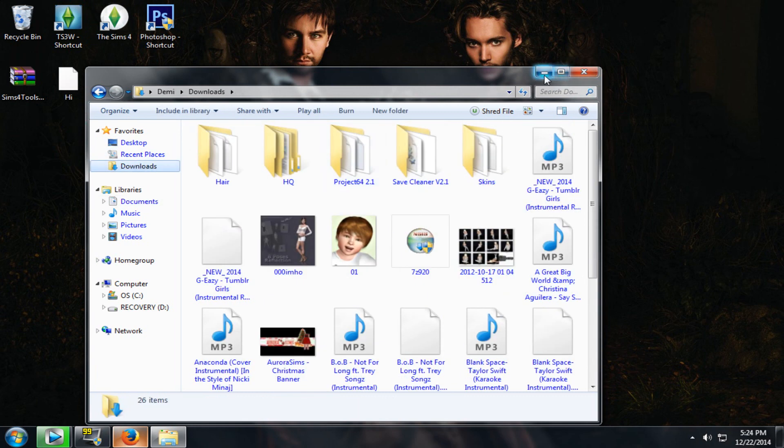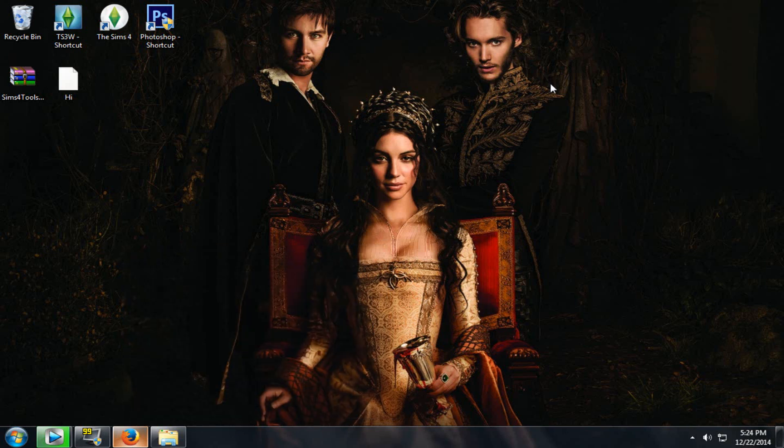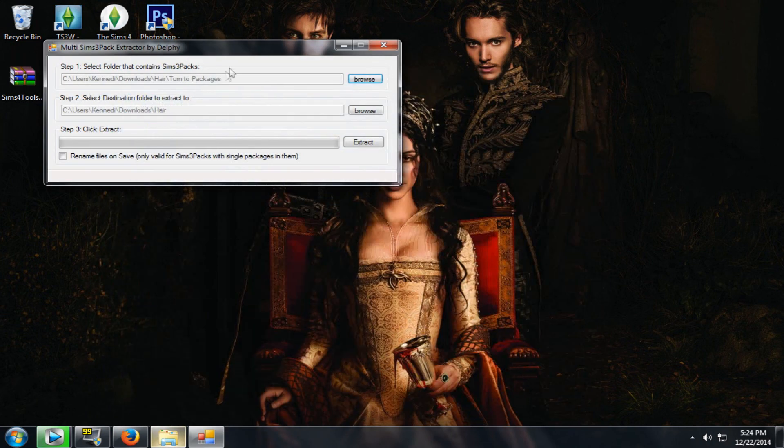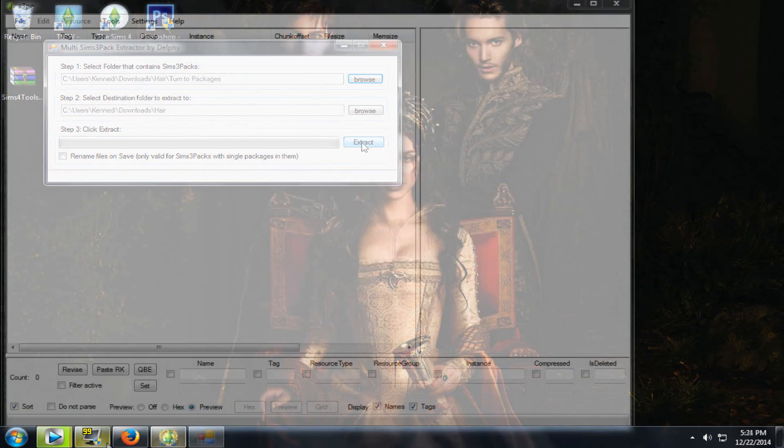I'm just going to tell you what this does rather than give you the whole process, because I want this to be a quick and easy video. Basically, you put all your Sims 3 packs into one folder, browse to that folder in the program, and tell it where your package files are and where you want to extract them to. Click the extract button and it'll change your Sims 3 packs into package files, which you can then move into your Mods/Packages folder.